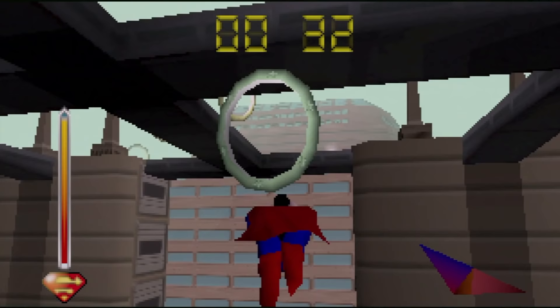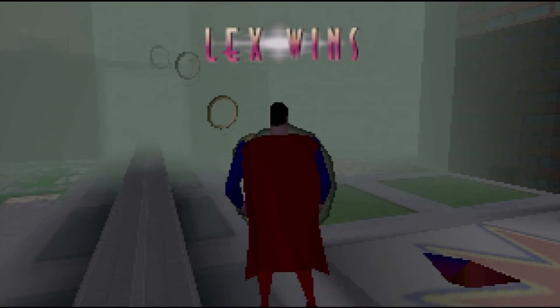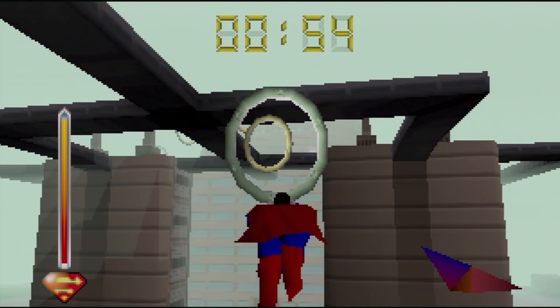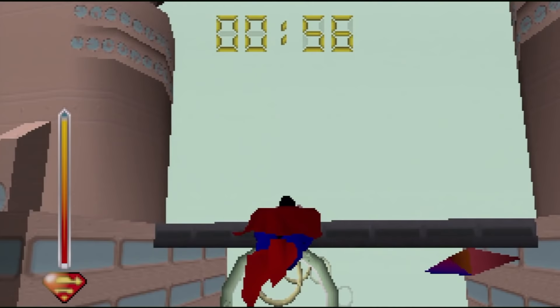It's pretty tough at first. I keep missing a ring, go back to try and get it, and eventually run out of time. Why is Lex Luthor timing me, and why do I just give up when the timer runs out? The game is actually trying to run as fast as it can, meaning it will speed up and slow down depending on how much is on screen, and that can really throw you off. You do get used to it though and actually start to become quite adept at flying through all of these dumb rings.